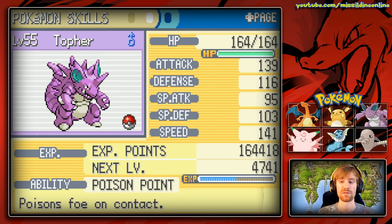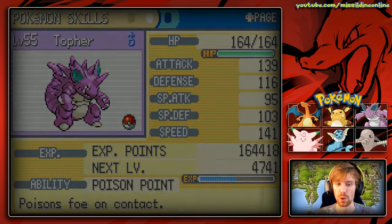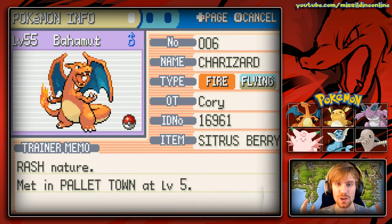It's worth mentioning that his special attack is not bad at 95, so if you wanted to give him something like Thunderbolt you easily could. The next Pokemon we'll look at is Bahamut, our very own Charizard — the Pokemon that we started this journey with.